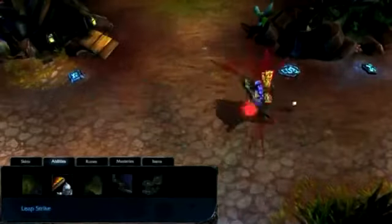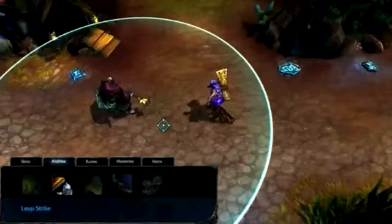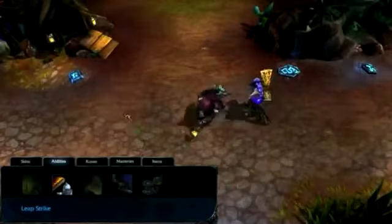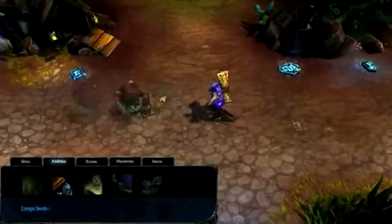Leap Strike sends Jax lunging toward a target minion, monster, champion, or ward, whether friend or foe. If the target is an enemy, Jax will also damage it. Max Leap Strike by level 13 for mobility and damage output, taking one point by level 3 for jungling and a point at level 1 when laning.